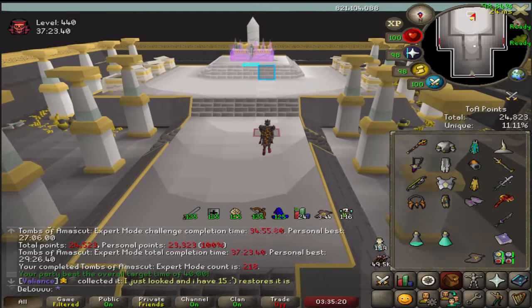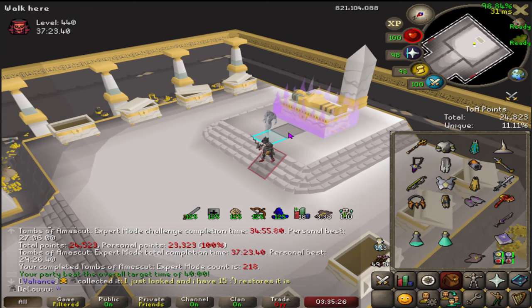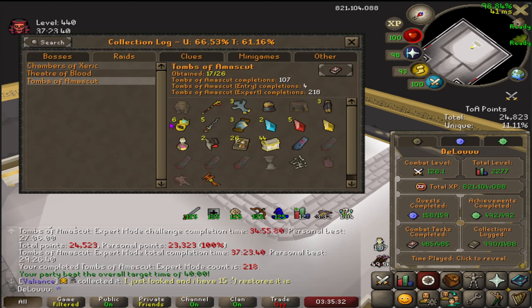Let's go! It was a really scuffed raid — the baba was super slow, and then I had to run out to go do something during Kephri, during the boss. This is just a couple of raids later. Let's see what we get — we could be done right here, right now. That would be absolutely amazing.